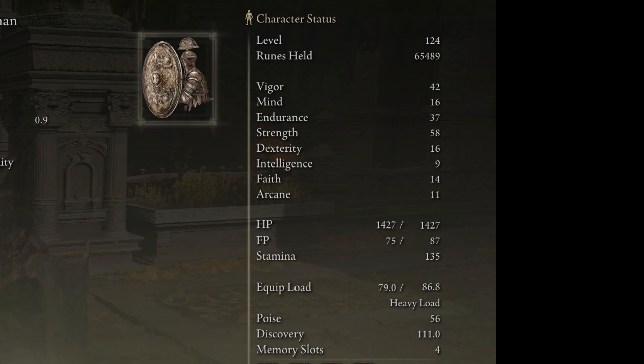As for the allocation of character points, I've mainly focused on putting them into strength, endurance, and vigor. As a tanking damage sponge character, we obviously need a lot of vigor. Having around 1400 or 1500 HP is more than enough. I could have put more points into vigor and gone up to 2000 HP, but it's not really necessary. Even with 1400 HP you can survive quite a lot of attacks from a boss or high level enemy. In order to get to 2000 HP I would have to sacrifice a lot of strength and damage-dealing capability, and even though we're a tank we still need to do some damage — otherwise fights go on forever.